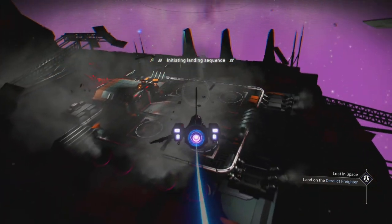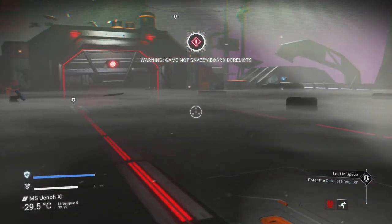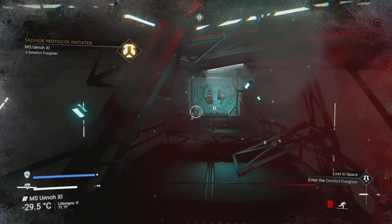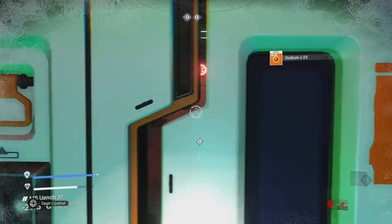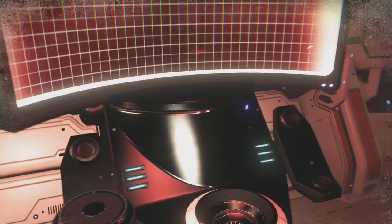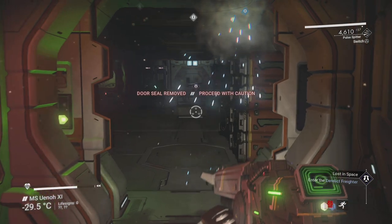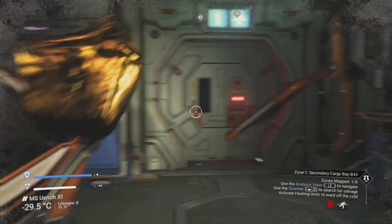Now if you are trying to do this fast I recommend ignoring most of the computers in here. We're only going to interact with the last one to drop the modules. This can also be done in a very fast manner to get yourself bulkheads. If you still need more salvage frigate modules you can loot all of the containers in here, but we are not going to be interacting with any of that — we are just going to do this as quickly as we can. We can probably do this in four to five minutes per run including jumps between ships, so this can be pretty quick.